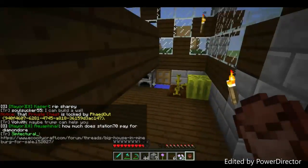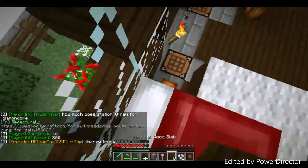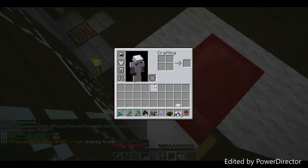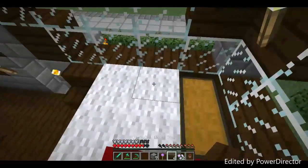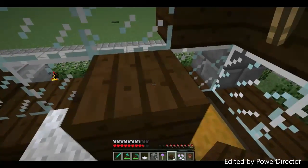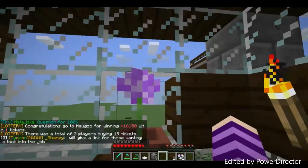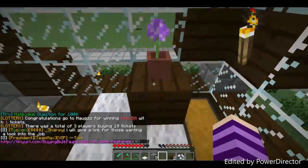I don't know where the flower pot went — it was in the community chest but I took it. Anyway, there we go — that's so cute, oh my gosh!